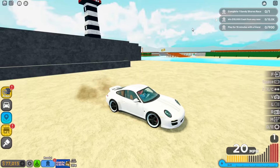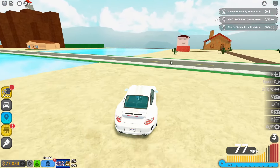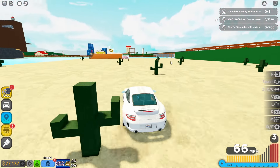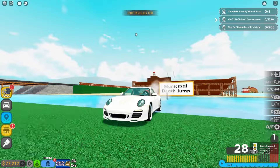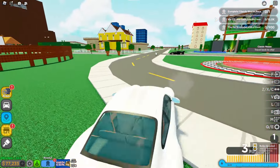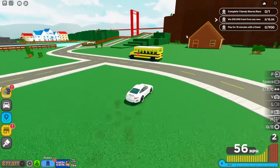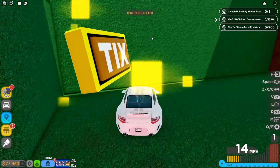Alright, for our next one we're going to need to go over here. As you can see, there is one over there — that's going to be our seventh one. So let's go in over there. We need to gain some speed to actually collect it — just like that, we got our seventh tick collected. Here is another tick — go in and collect that. That is our eighth one, and we have two more to go.